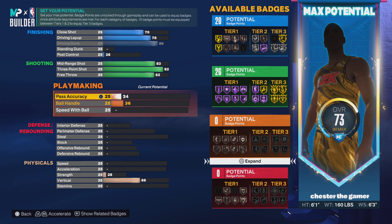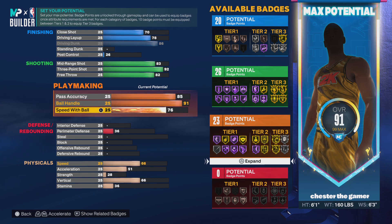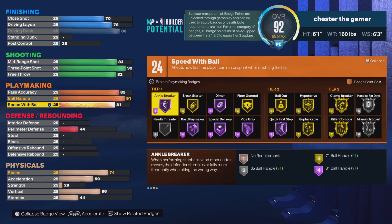And then you get 85 pass accuracy, and then a 91 ball handle, and 81 speed with ball. You get 24 playmaking badges, which is very good — you get pretty much every badge you need on a build like this.